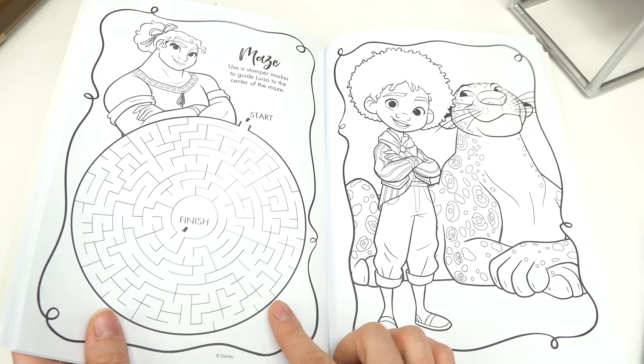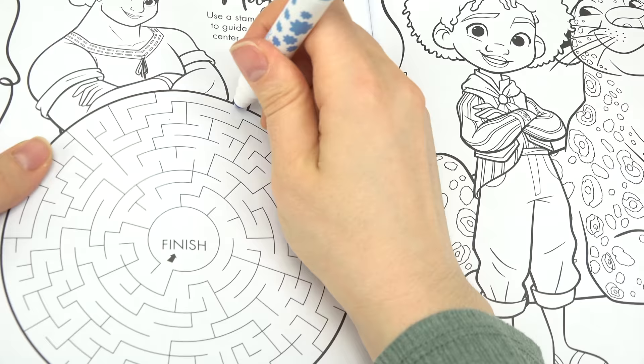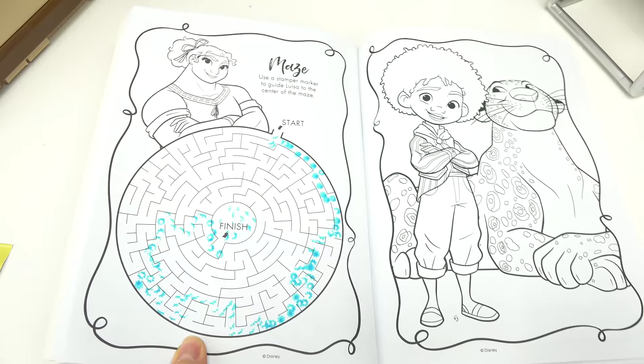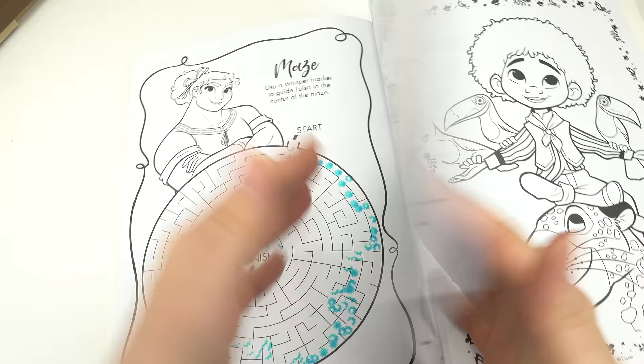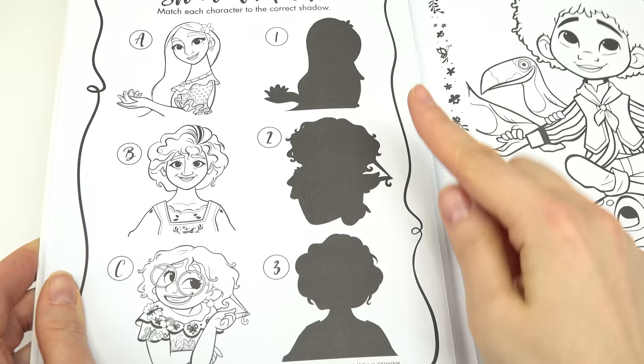Oh, here's a maze! We have to use one of the stampers — which one should we use? I'm gonna use this blue one. We're gonna stamp our way through the maze. Here's the start, here's the finish — let's go! Yay, finish! Wow, that's a lot of stampers. Let's see — let's do a shadow match. We've got Isabelle, Julieta, and Mirabel.